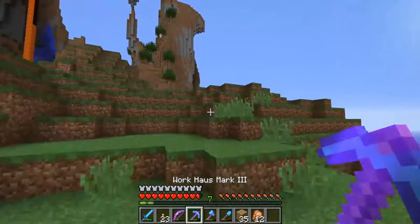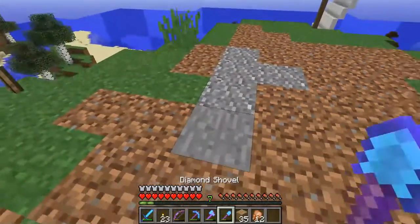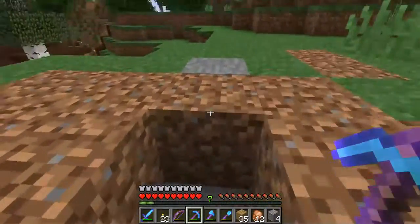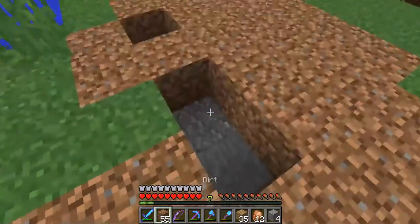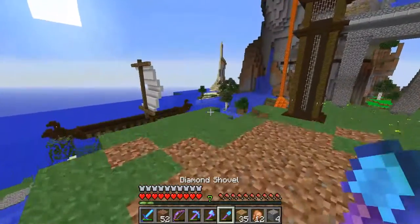And we're back at the castle, at the location of the lighthouse that we are going to build. Let's get rid of this stuff and get a good foundation going. I don't know if it should be square or circular — that's a good question.